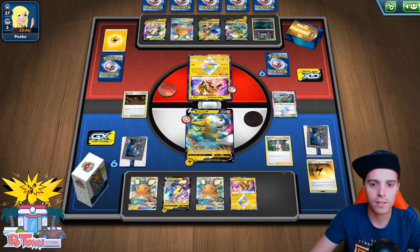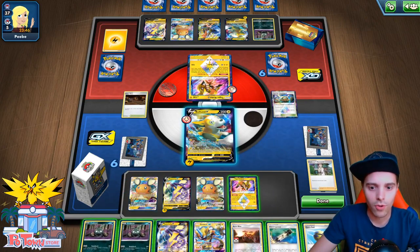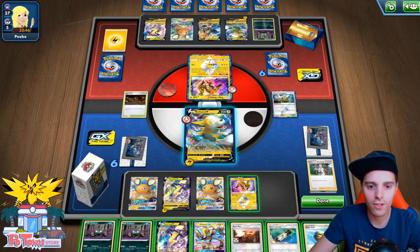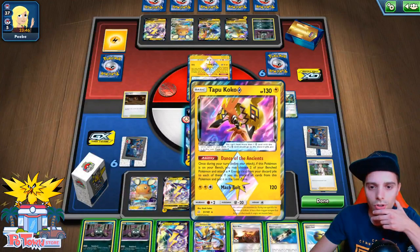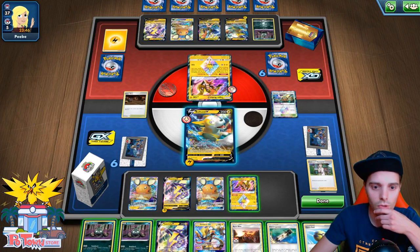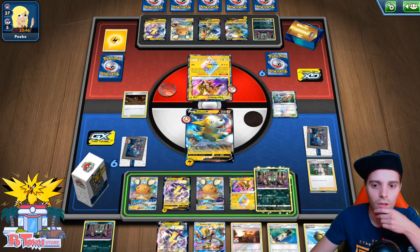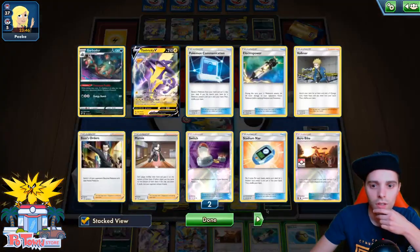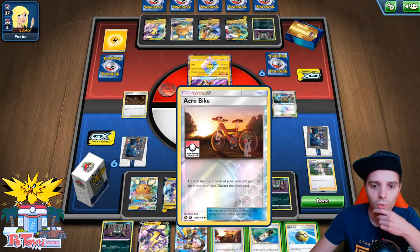We have Zero Aura, so if we had slapped down the Thunder Mountain, we could have gotten the attack off earlier than the opponent. We already attached this turn. Tapu Koko Prism Star — we don't have Energy Switch in our list, so we will probably need to slap this down, which is busted. We can use the ability of Tapu Koko Prism Star, but we can also wait with that. First things first, Acro Bike.